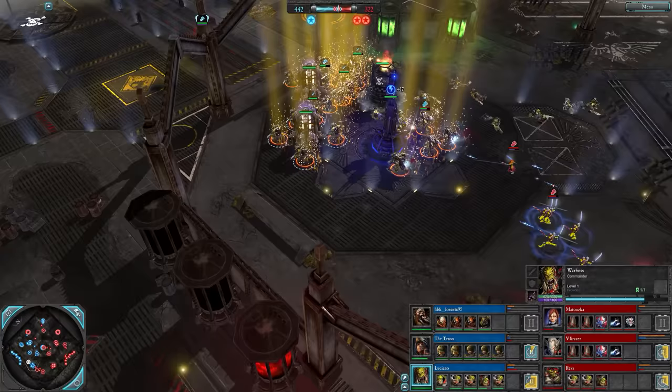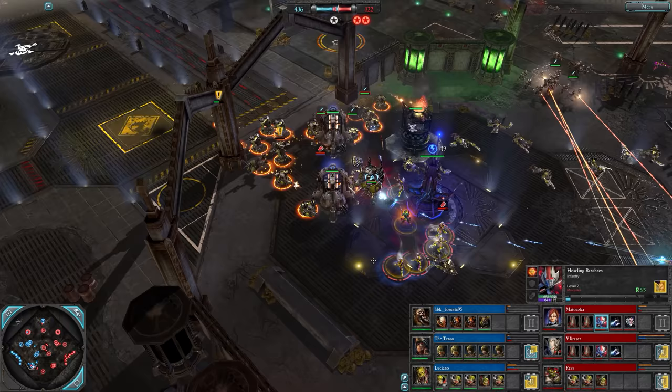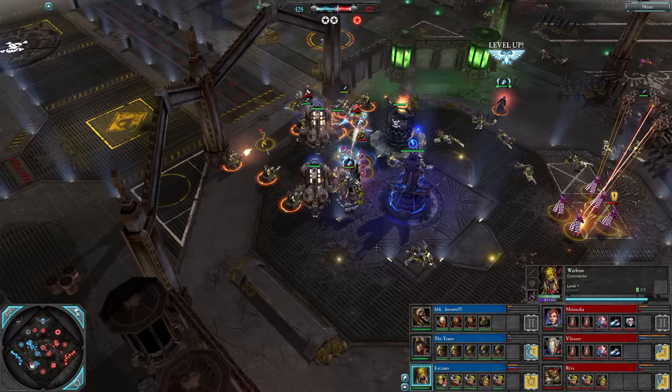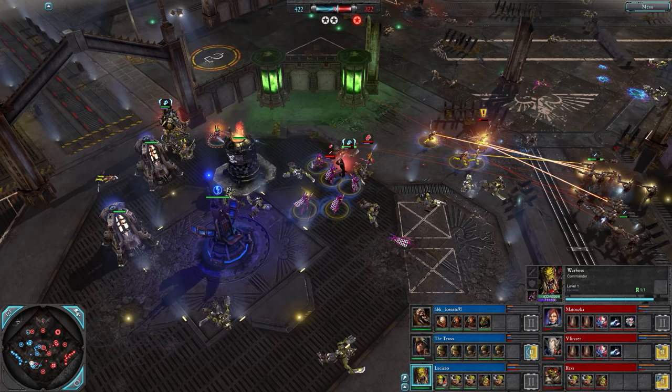Storm boys are still going to get wrecked here though because those are guided banshees. Special attacks all over the gaff - storm boys barely made it out, single digit hit points. Banshees have their XP. War Boss is looking confused there - he gets knocked over a bit or something. 424 to 322, maybe it was a special attack in there somewhere.